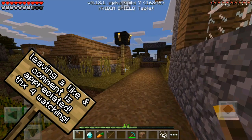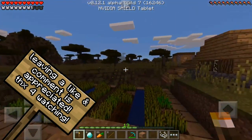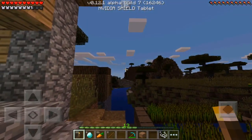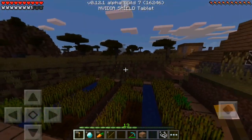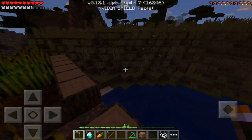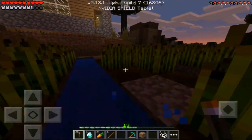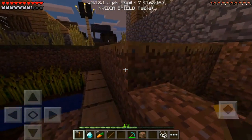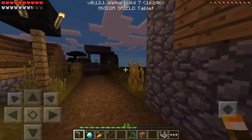I asked you guys to go through a straw poll link and vote on what place we should build our home. The options were the savannah biome mountain way over there, this village right here by the river, one by the end portal, an option to adventure somewhere and find another, and the rail system home which is all the way by the sea.